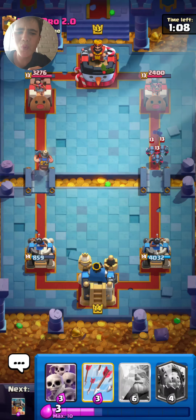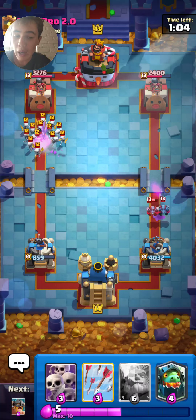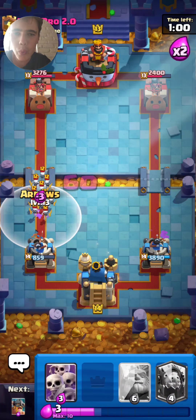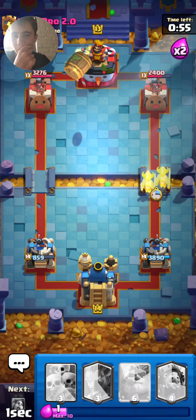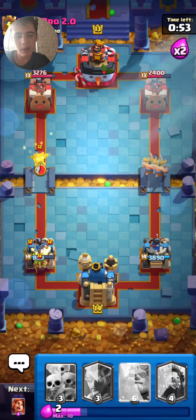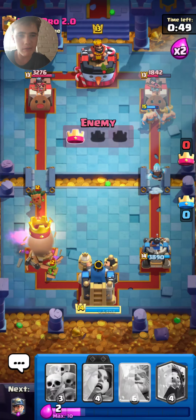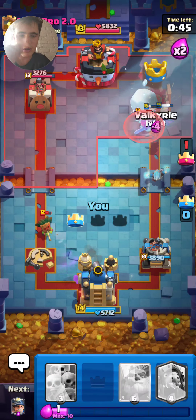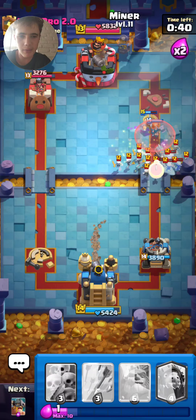That is actually amazing — wow, that is OP as heck! Hit the tower so you can pull the minions. That was incredible. Okay, let's put ice wizard at the back so we can defend against possible scar me — but apparently they don't do that.